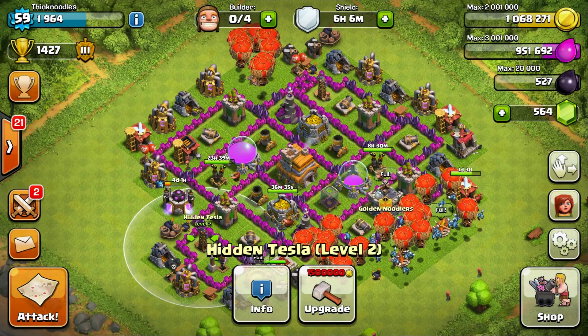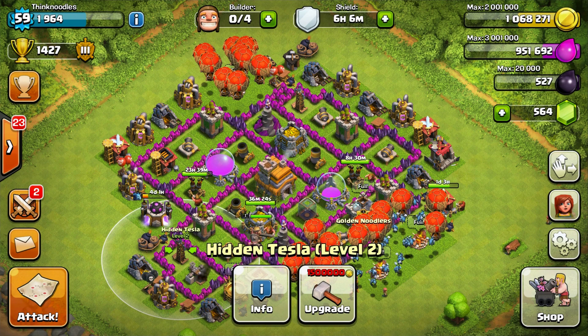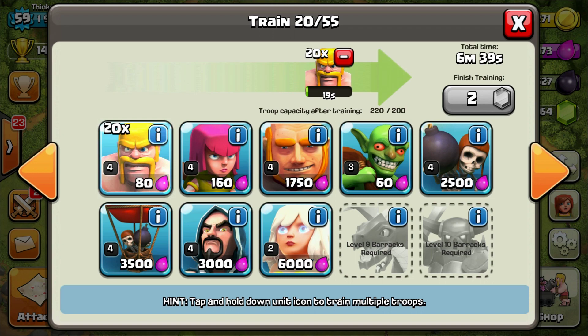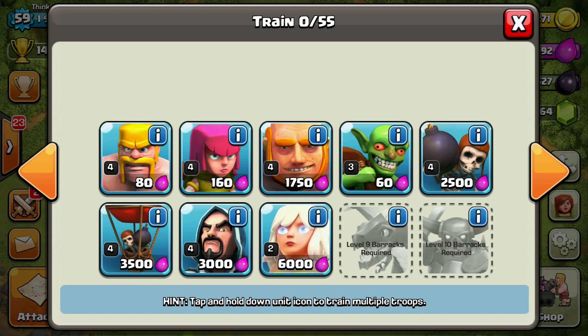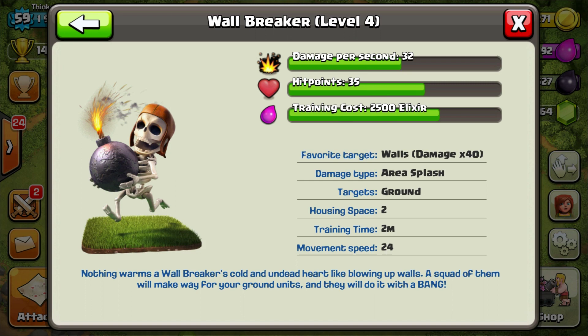I wanted to show you guys something I sort of discovered. I have 951,000 elixir in the upper right corner. When you have full army camps, you're not actually making troops — so if I queue troops, it deducts elixir. I had 951,000, now I have 947,000. But I can cancel all those guys and get it back to 951,000. This is actually a good way to save elixir — each balloon costs 1,750 and uses five housing space.